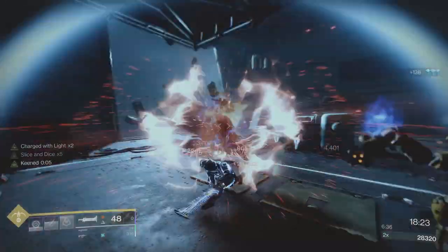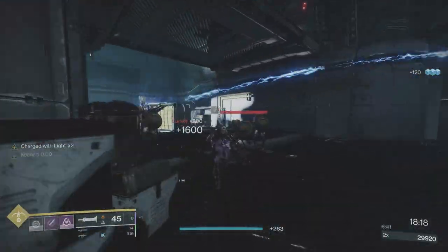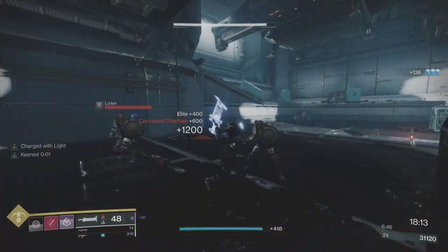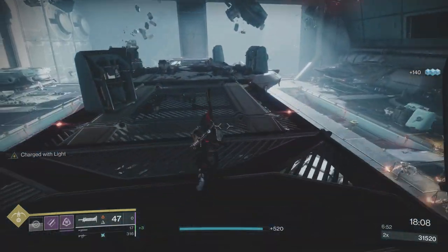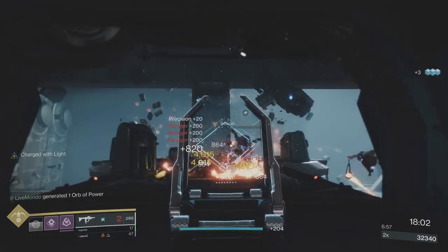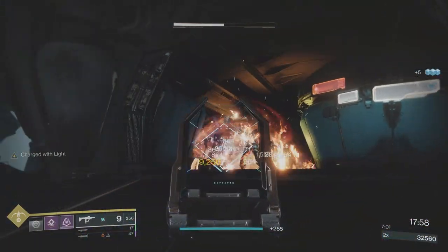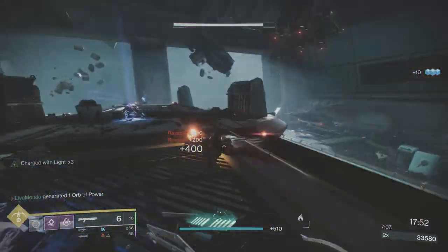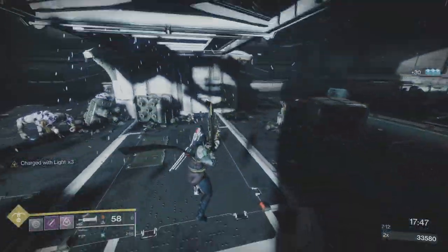Same idea — take out the snipers, take out the void guys. Once you're left with one Captain you'll get Abominations. You want to produce a Warmind Cell; then you've got Screebs too. High Mobility on any character is just so good for running past them.